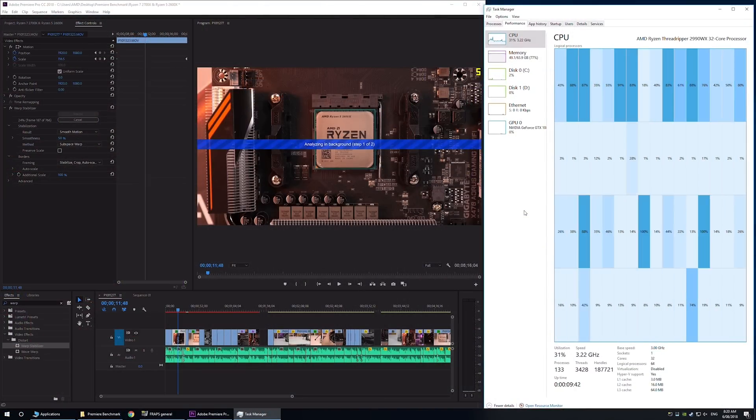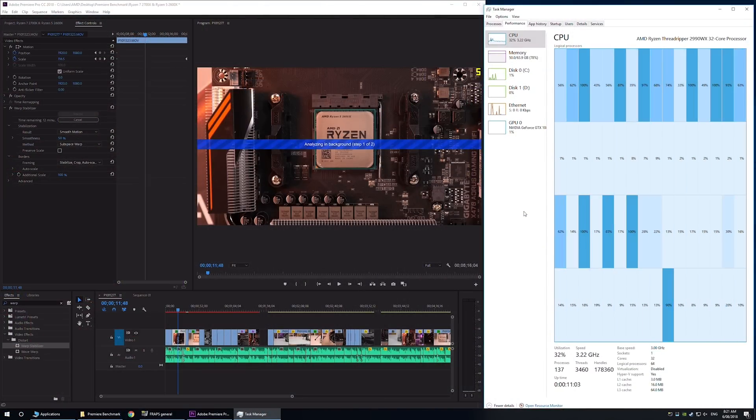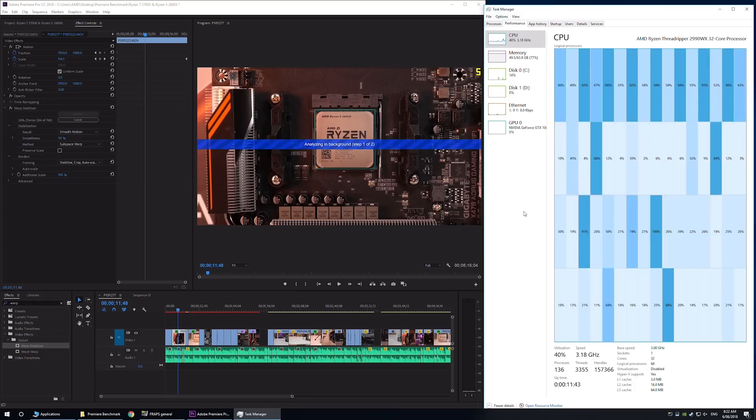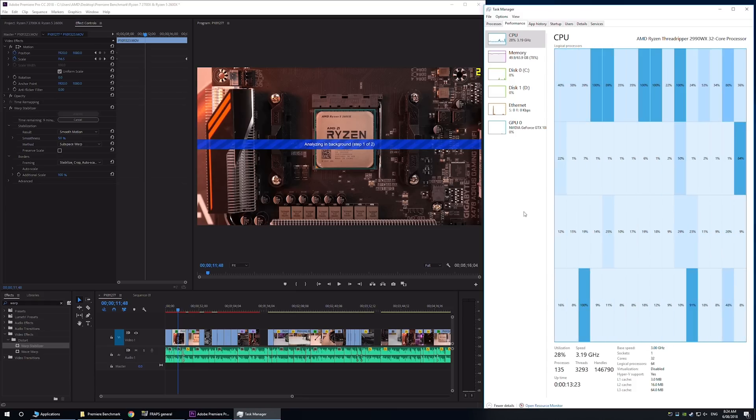For applications, it really depends on the application and what you're doing with it. Premiere Pro, for example, using 4K footage, really lacks lots of RAM — I'd think 64GB plus — so it's best to research the requirements for the particular application you intend on using.